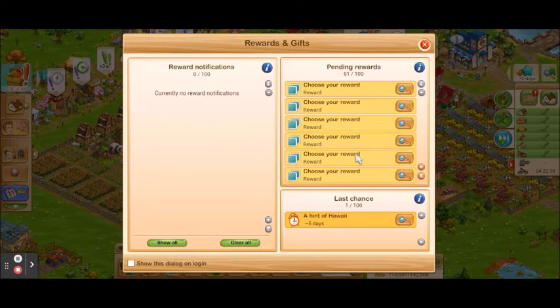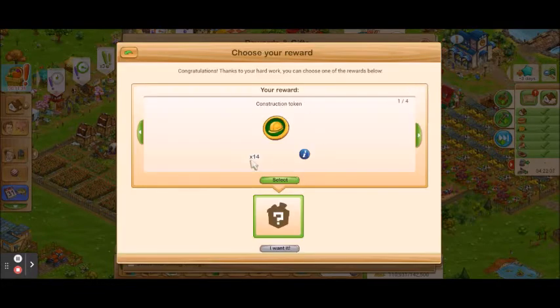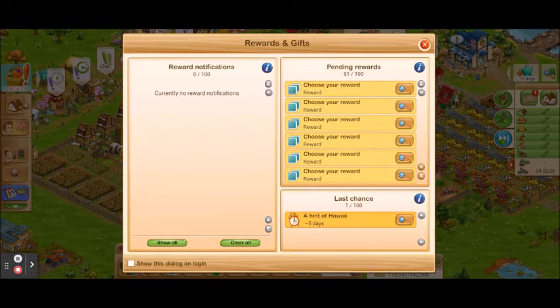On the right side are pending rewards. These are rewards that are yours but you do have to accept them to use them. Most of the time these are your extra construction tokens, and they have it set up this way because you can only use 50 tokens at one time, so this gives you a chance to not waste tokens. All you have to do is click show to see what you have earned, and if you want to accept it you click select. If you don't, just click go back and they will stay there. You can have up to 100 at one time.